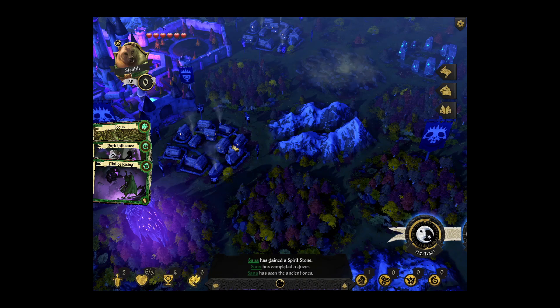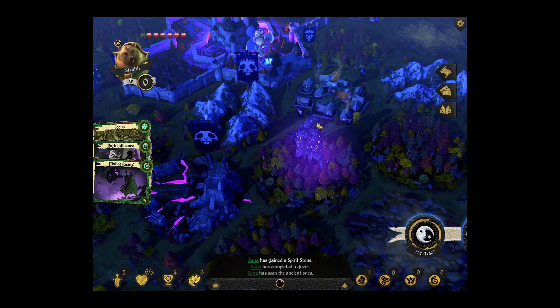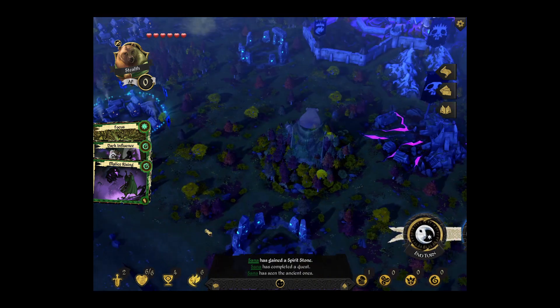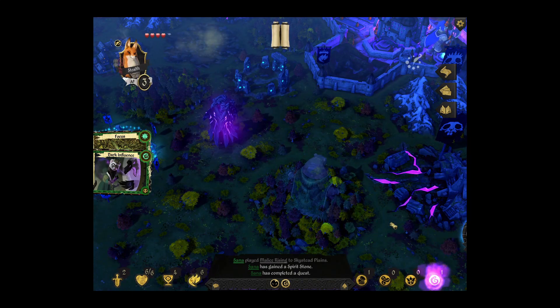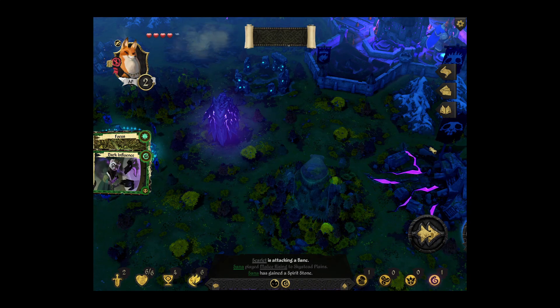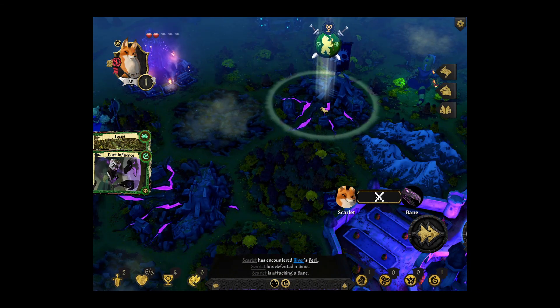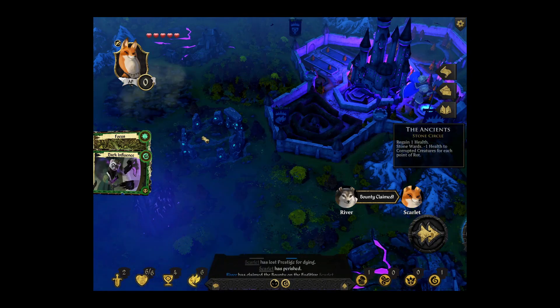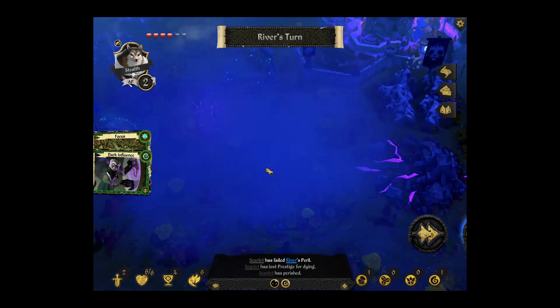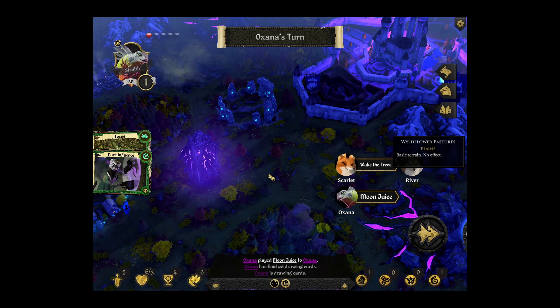Where can we summon a bane? I think I'm going to summon a bane here. You've got to be careful about your rot rising. Because if you get a rot of five and you get a quest to go into a stone circle, you'll die and you won't be able to complete the quest. You can pick up a stone and then die, but you can't actually do your quest because you're going to take damage.